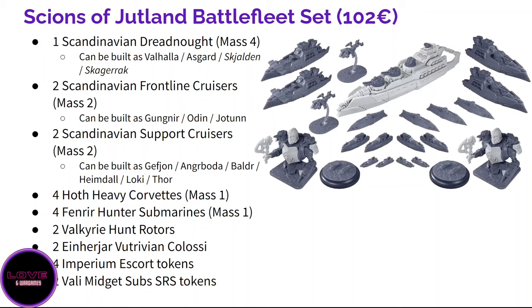We previously had the Ragnarok, a mass 3 battleship. This new ship, the Valhalla and all its named variants, is even stronger. It looks extremely cool and is very efficient and joyful to play. You also get two Scandinavian frontline cruisers — those we knew from the Ragnarok box set — with three variants. They are fast, the archetype of the Scandinavians, and some are very fun and fluffy like the Otten. You also get Scandinavian support cruisers with a lot of variations.